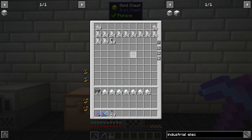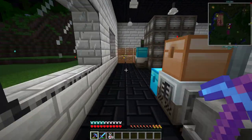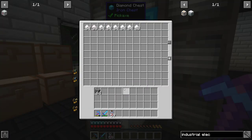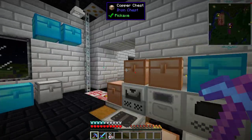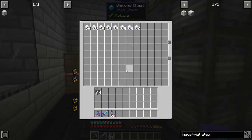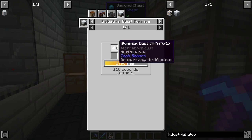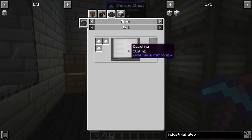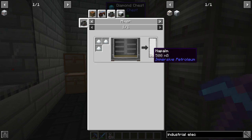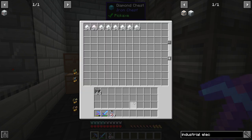We have a crap ton of aluminum so we're never going to be short on that. You can actually electrolyze aluminum - or maybe it was centrifuge. There's a recipe: put aluminum with gasoline and make napalm. That's a little more violent for my needs right now - it's for the chemical thrower, so you'd need an insane amount of it.